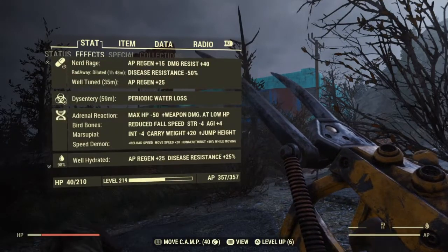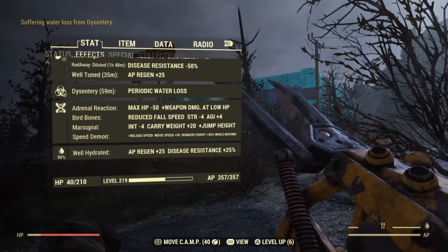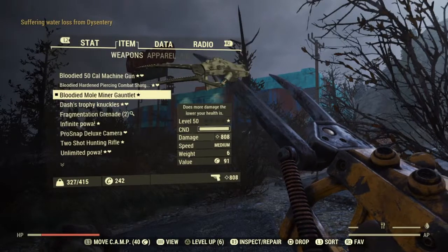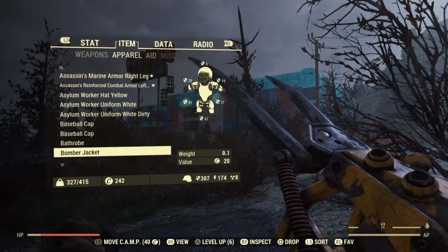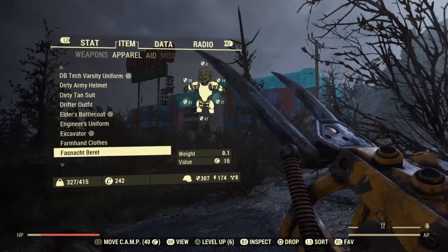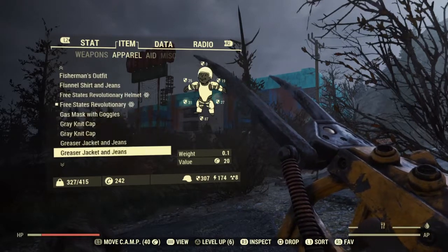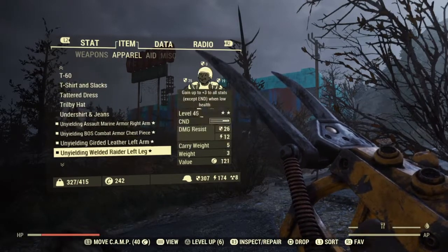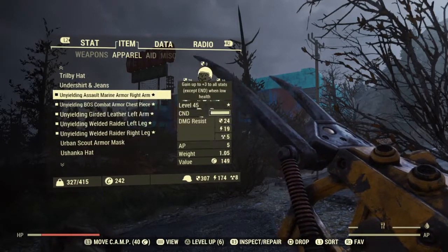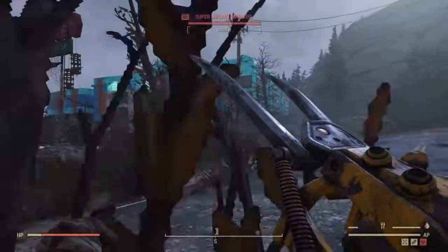Here are my buffs. Dysentery is not exactly a buff but you know whatever. Full suit of Unyielding. Let me find it. Boom - Unyielding. So let's go wreck some super mutants.